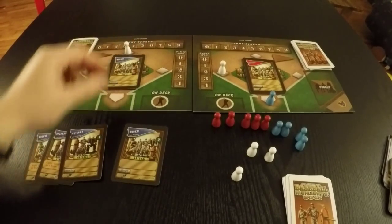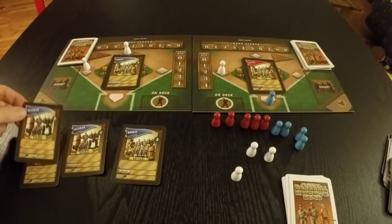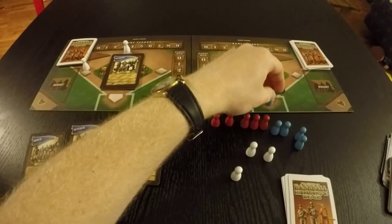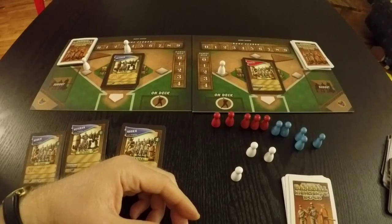The slow runners go station to station, so you have runners on second and third now. Note that player is a robot — the rookie that they played is a robot. So now you can pull out this card. This says cancel all hits against a robot, and so you can cancel that potential double. You'll play cards alternately like this until both of you have played six cards.